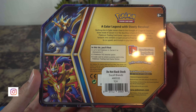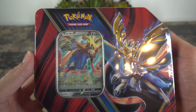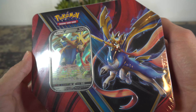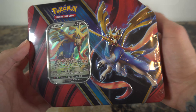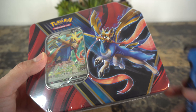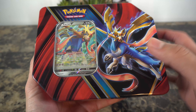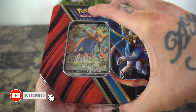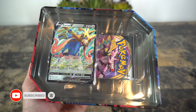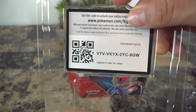What is going on nerd fam, and welcome back to another nerd life video! Today we have the Zacian V-Box. Since we broke into the Zamazenta one, you guys already know we had to get the Zacian V one as well. So without further ado, let's get it — we're gonna try to get through this as fast as possible. Maybe we can break another record and open this in under five minutes.